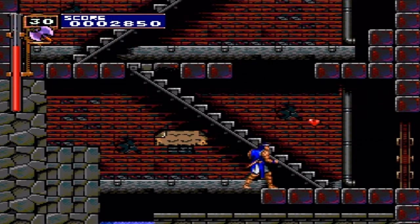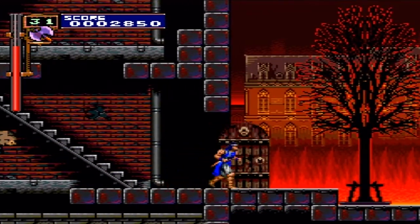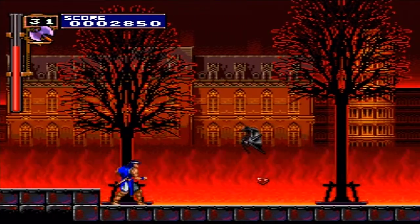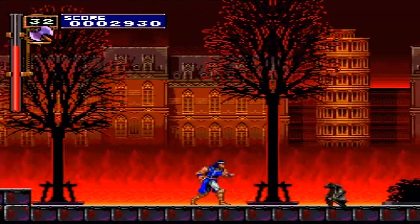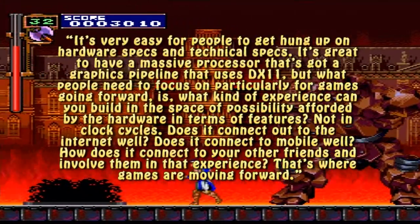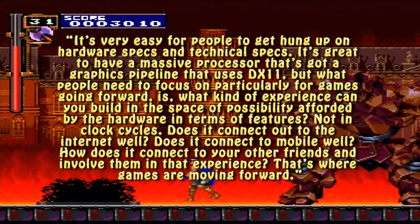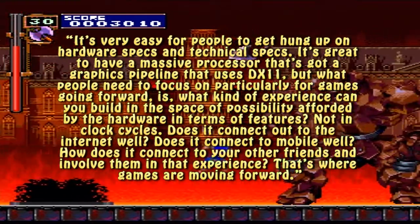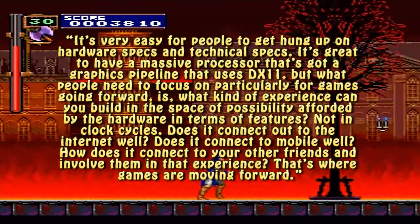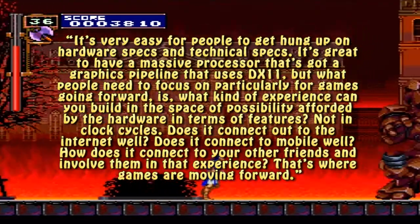On the two cents block as of today, Blitz Game Studios' own design director by the name of John Nash is under the impression that people are spending way too much time trying to figure out the specifications of the Wii U and not placing the focus on the games and the entertainment that is going to release this holiday season. Here are his words: It's very easy for people to get hung up on hardware specs and technical specs. It's great to have a massive processor with a graphics pipeline that uses DirectX 11, but what people need to focus on is what kind of experience can you build in the space of possibility afforded by the hardware in terms of features, not in clock cycles.